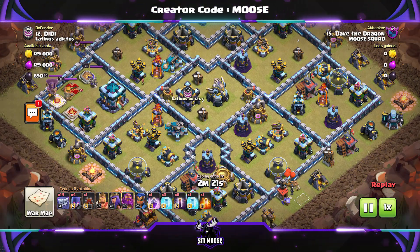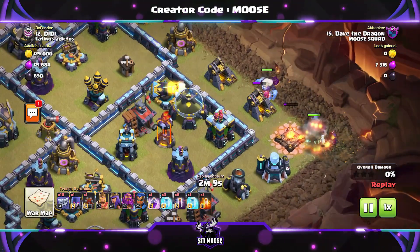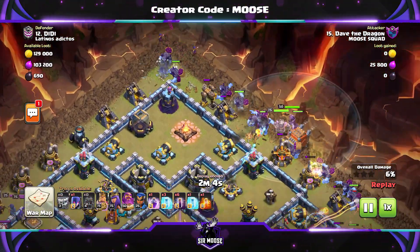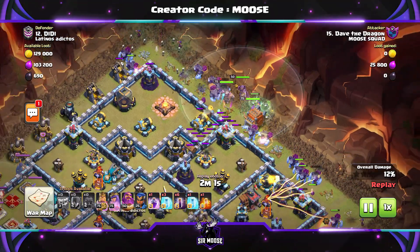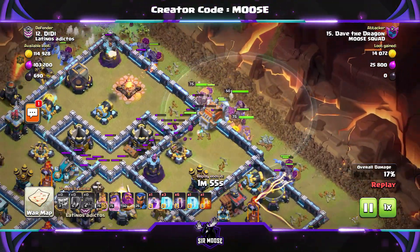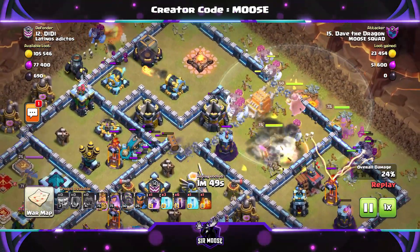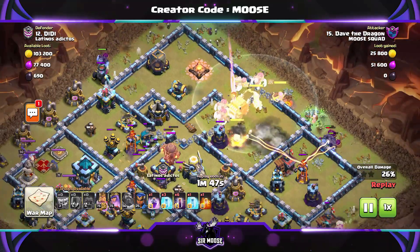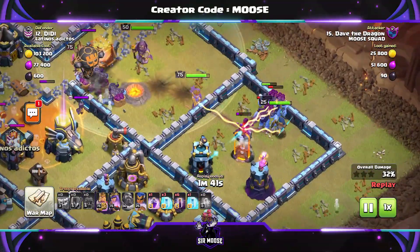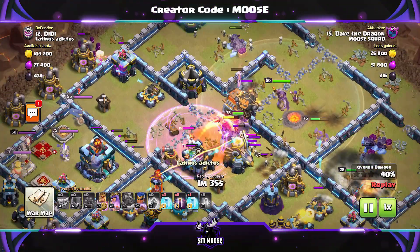I love bat spell attacks at Town Hall 12 and 13 — they're magnificent. Against this base we're going to funnel first: a couple of yetis on one side with a witch, a couple on the other side with another witch, then send the yetis in through the center with the log launcher. Grand warden on ground mode, send in your heroes, use the rage spell to help push them into the base, and use that grand warden ability nice and early to protect as many troops as possible.